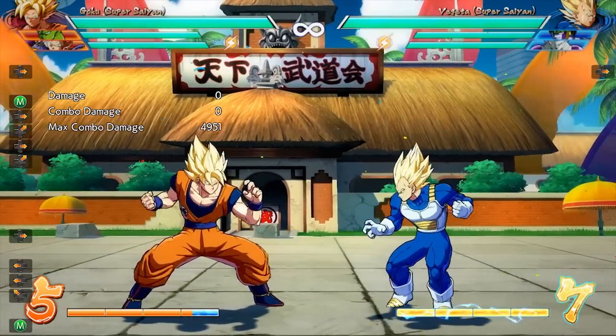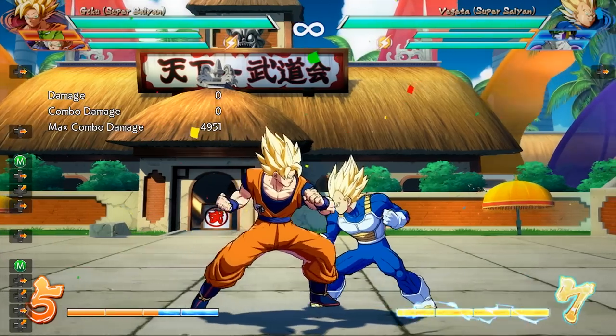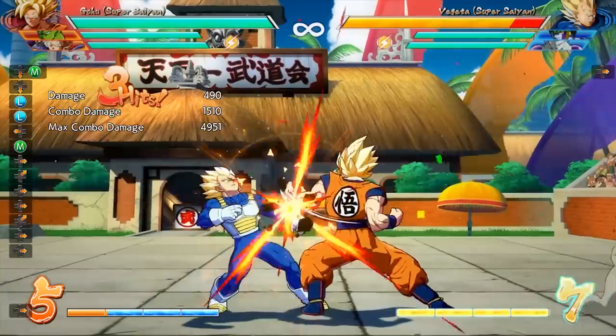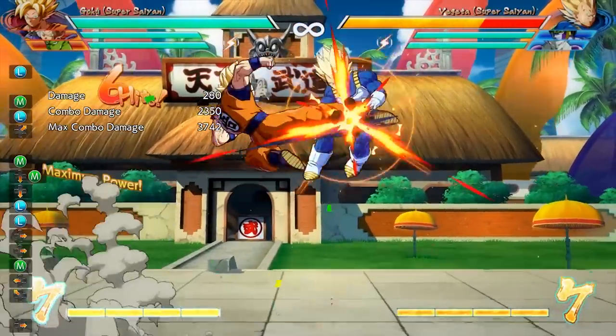You can see this principle applied here where I have Vegeta holding back, so he'll block the first attack, but the second attack will catch him off guard and lead into a combo for me. It's a really powerful tool and if you get the hang of it, it can really open your offense up.